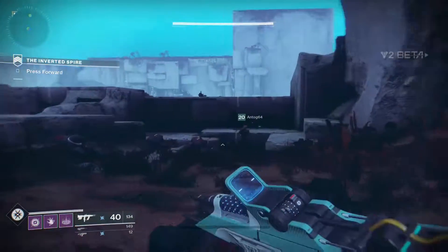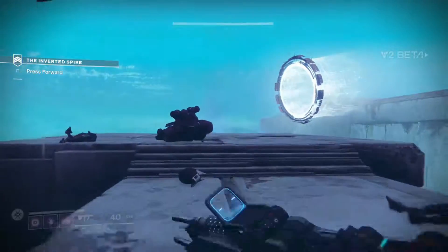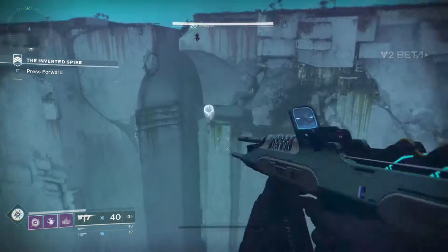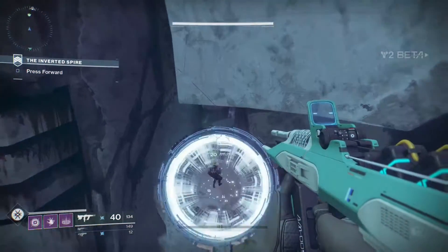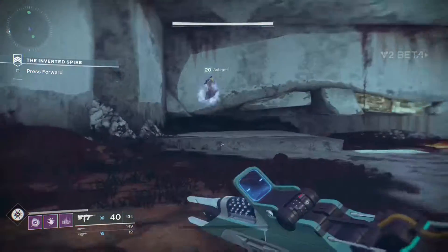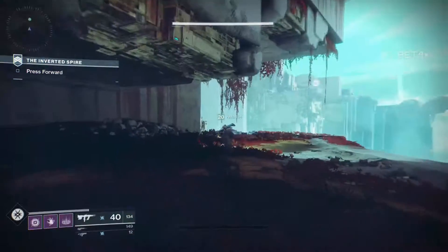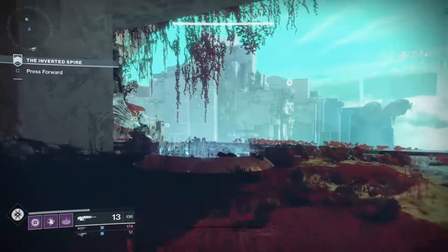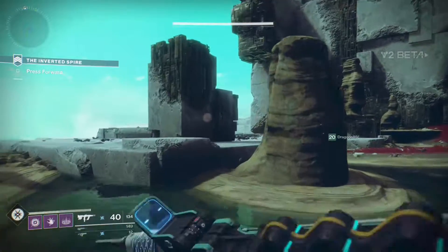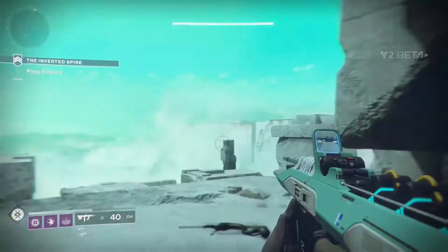The Phalanxes — the shield guys — now have an ability where they can expand their shield, so they're even more annoying. But one cool thing is there's a little dot in the center of their shield that you can shoot to disable it for a few seconds and stagger them. It doesn't take much damage — using a Scout Rifle it took maybe one or two shots — and it would explode, but they will regain the shield. Other than that, it's basically the Cabal with a few more additions.